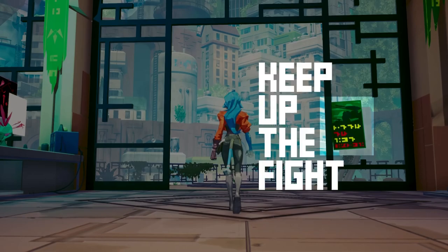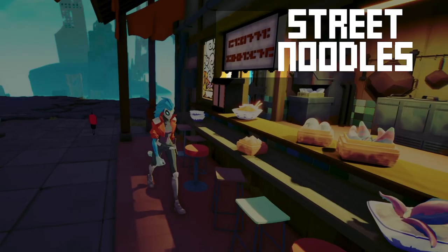The top line reads 'Breaker' and the bottom one says 'Grayseri.' If you do figure out what the middle one is, let me know in the comments below. The poster on this window says 'Keep Up The Fight.' Next up, we simply have one that says 'Street Noodles.'